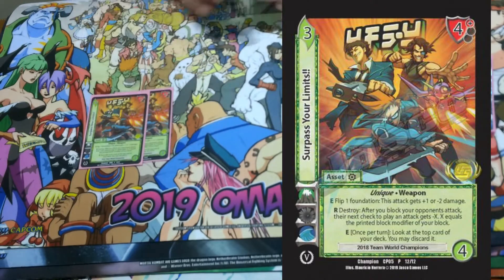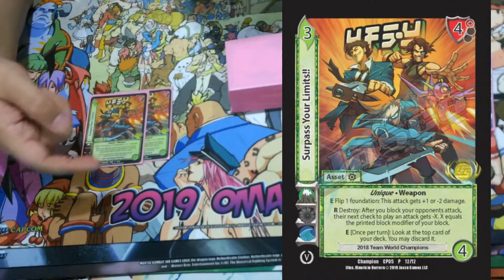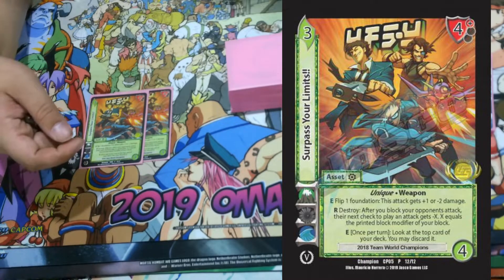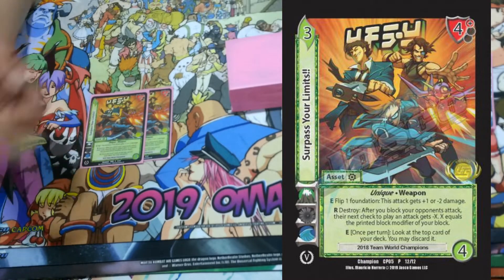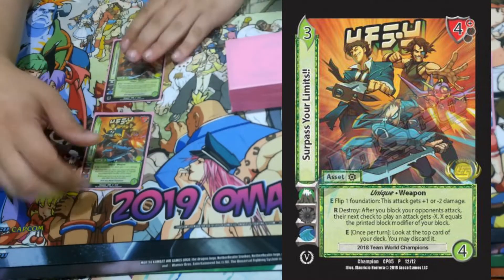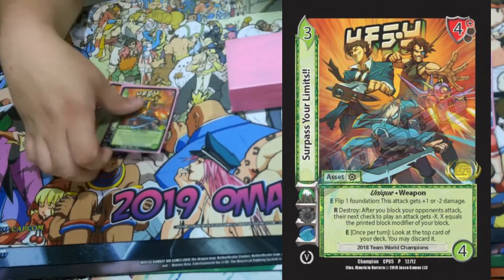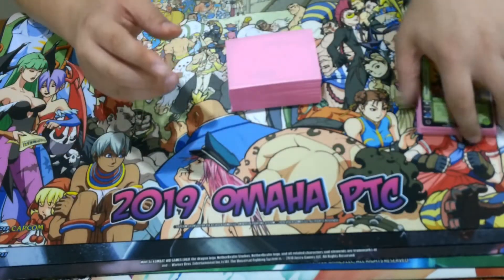We're playing two 'Surpass Your Limits' — shout out to these guys. It has three abilities: unique weapon, it's a champ card. E: flip one foundation, this attack gets plus one or minus two damage. Or destroy after you block your opponent's attack — their next check to play an attack gets minus X, where X equals the printed block modifier of your block. It has a four, so if you have two of these you block with one, then blow up the other to make them check minus four on the next attack. And E once per turn: look at the top card of your deck, you may discard it — very useful for dumping cards you don't want to draw with her abilities.